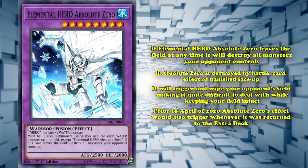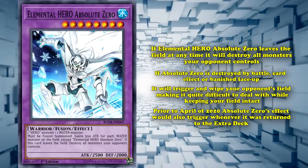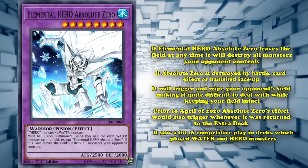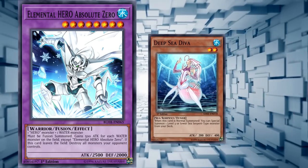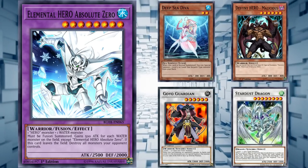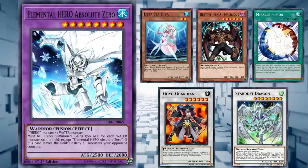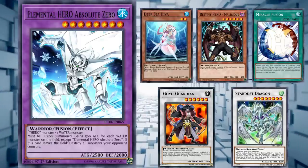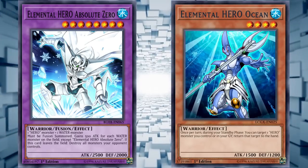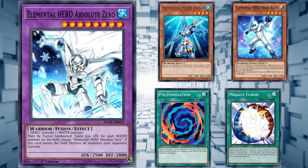Prior to April 2020, Absolute Zero's effect would also trigger when it was returned to the extra deck, making it almost impossible to deal with without triggering its effect. Due to how difficult Absolute Zero was to out, it saw a lot of competitive play in decks which happened to play water and hero monsters usable for its fusion summon. Diva Hero, for example, would use Deep Sea Diva in combination with Destiny Hero Malicious to set up level 8 synchros like Goyo Guardian or Stardust Dragon, then use Miracle Fusion to banish the water Diva and hero Malicious to make Absolute Zero difficult to out. Gemini Hero would also use Absolute Zero, fusing cards like Elemental Hero Ocean with Gemini monster Elemental Hero Neos Alius, either via on-field Polymerization or Miracle Fusion after using Neos Alius for a Gemini Spark.